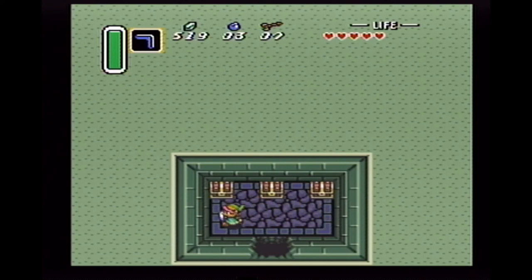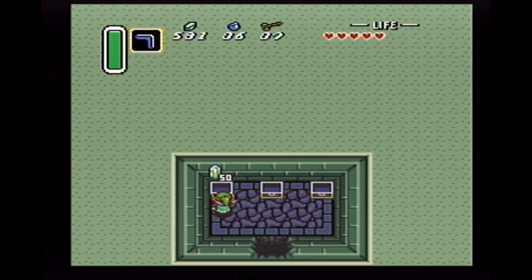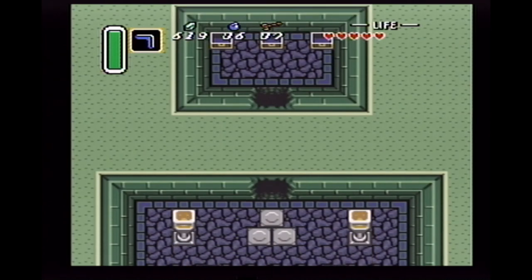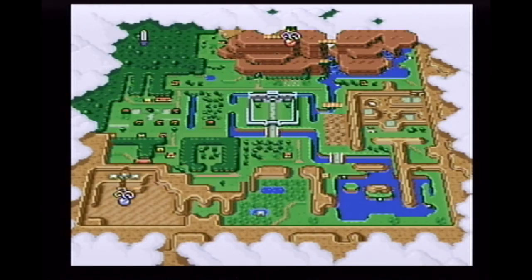He gave us some Pegasus Boots and now we can do a dash attack — hold the A button. A helpful item in the cave on the east side of Lake Hylia — go get it. I used my dash attack and bashed the wall. If I had used the bombs, I would have gotten more, so it wouldn't have been a big deal — it's just some money and some bombs.